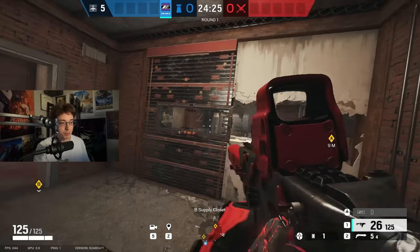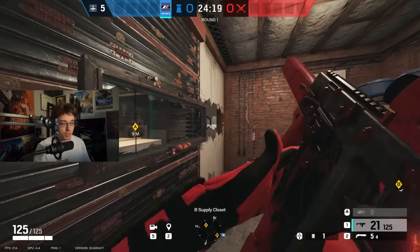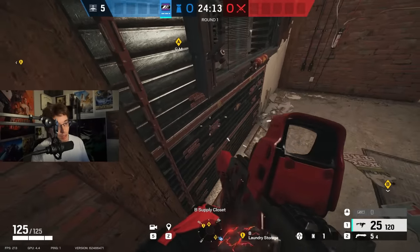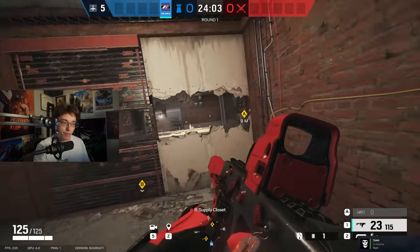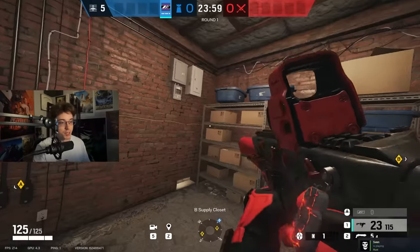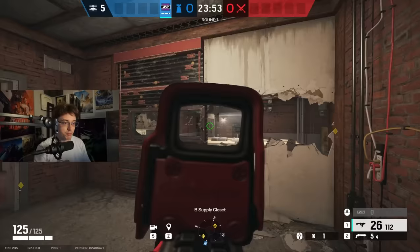They do have to be kind of careful with their positioning here. If you hold it close to the wall, you can contest the freezer hop-down a little bit, but you won't be watching laundry. So you're either going to be playing close on the wall so you can't get shot by laundry, or playing a little further back holding the staircase down. You've got to play kind of in the back to be careful not to get shot from freezer, but as long as you pay attention to your situational positioning, you should be okay.